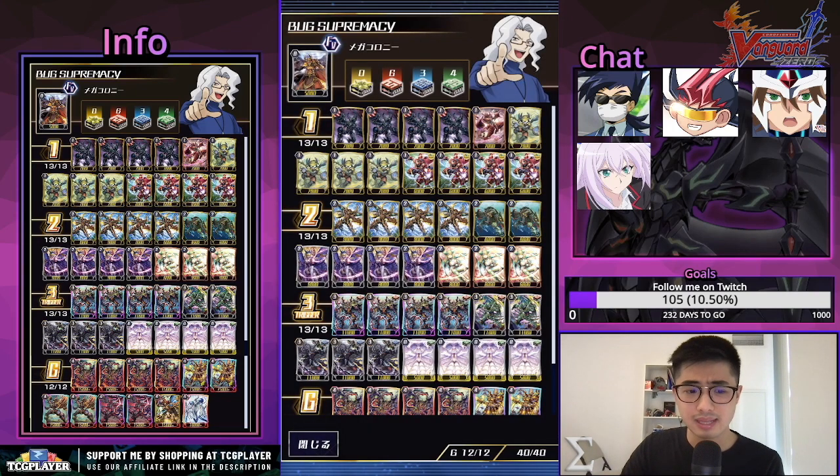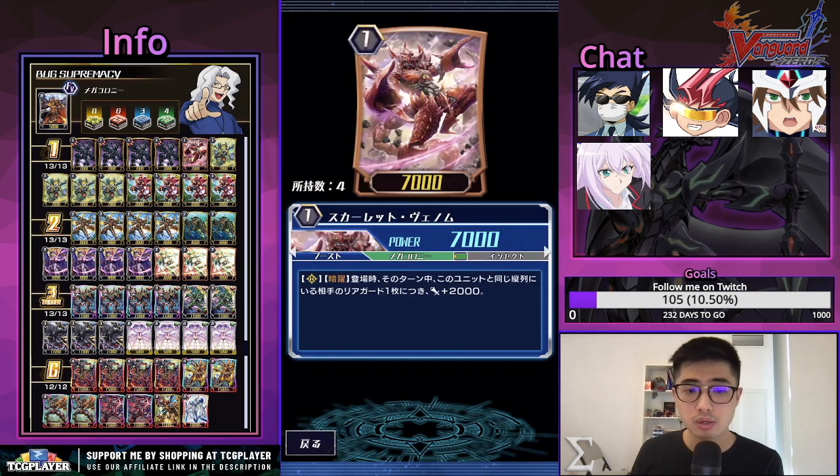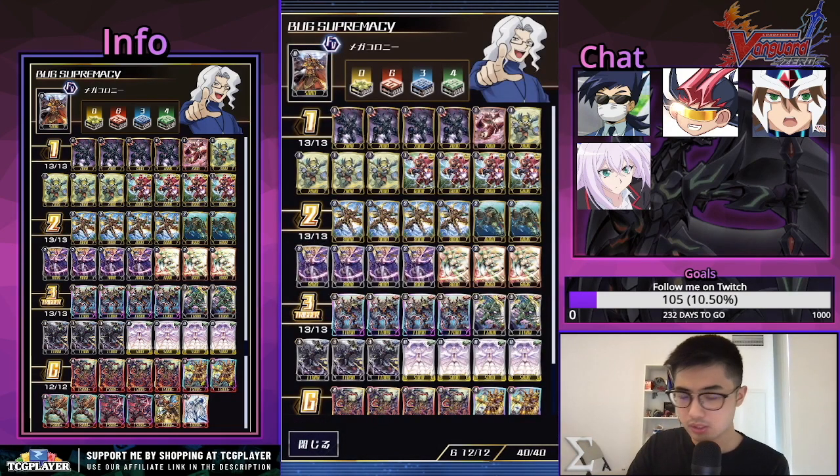Lastly we play one of the Scarlet Venom — this card's pretty good as well. Rigor Circle Dark Device, on place power plus 2k for each of your opponent's rearguards in the same column as its unit. Obviously this changes if you retire or attack into your opponent's intercepts, but this could be an 11k booster or beater which could be really good.